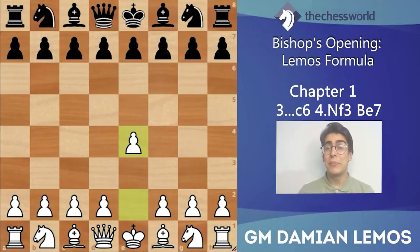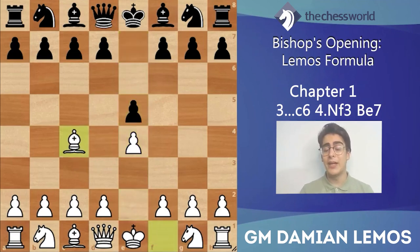Hello and welcome to chapter 1 of the bishop's opening. We'll start this chapter with a game played by former world champion Magnus Carlsen against top Chinese Grandmaster Wei Ji. White plays e4, black plays e5, bishop c4, and here black plays knight to f6.